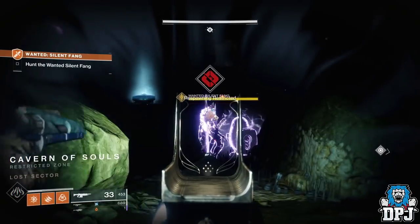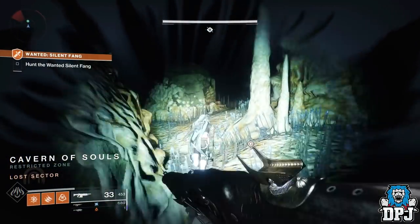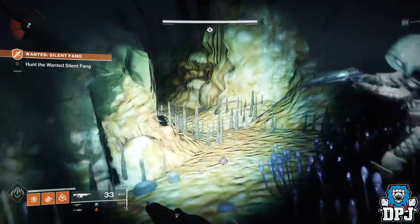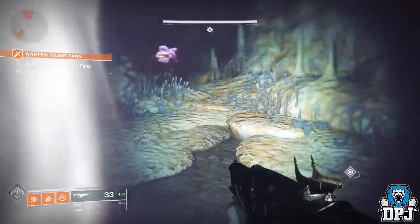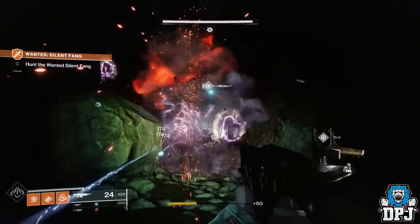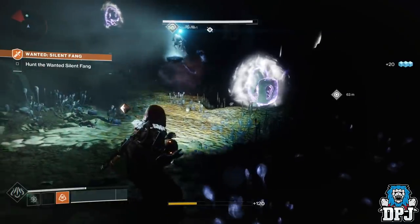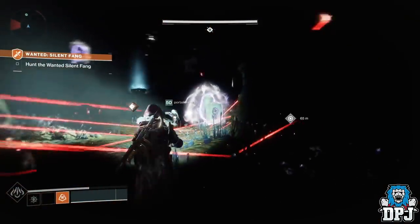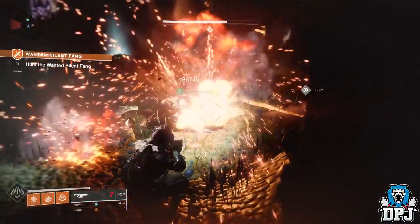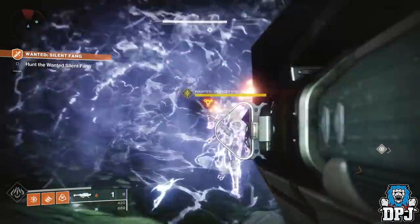Here is the boss, Silent Fang. We notice he is shielded. You need to use bombs to take his shield off. There are plenty of Shanks — those little exploding enemies — kill these and they drop bombs. Pick up the bombs and use them on the shielded machine-type things. Once you do this, his shield will drop for approximately 15 seconds. Lay down as much damage as you can when this happens.